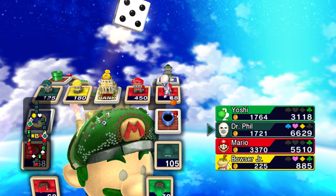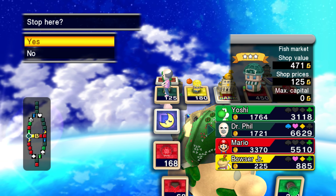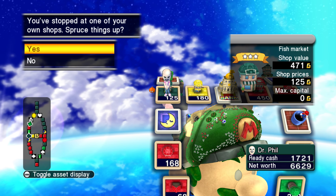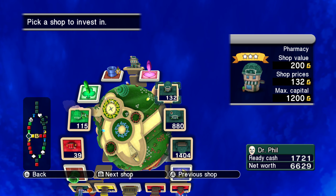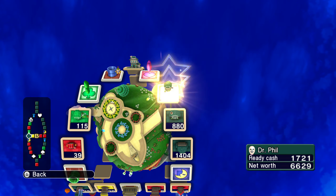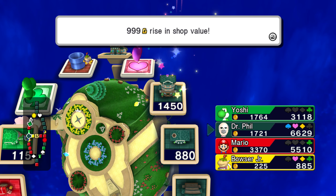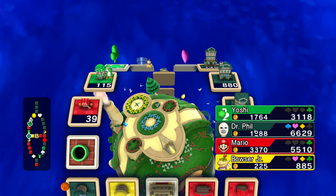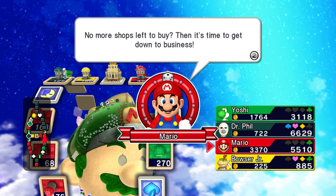All I need is just one more suit — got to go over to the left to get it. Yep. So this is two shops left I can invest in — go ahead and do this one. There you go — that's now the most expensive shop. No more shops left to buy now. It's time to get down to business.